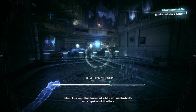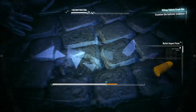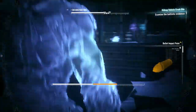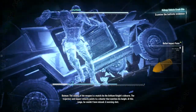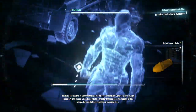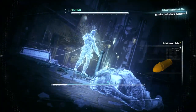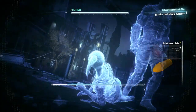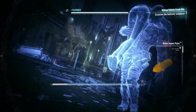There — I should analyze the point of impact for ballistic evidence. It was fired from somebody. Was it the Arkham Knight? The caliber of the weapon is a match for the Arkham Knight's sidearm. The trajectory and impact velocity points to a shooter that matches his height. At this range he couldn't have missed — a warning shot. So he wasn't trying to kill her. Even Gordon — he said he didn't want to kill Gordon, he wanted him alive.